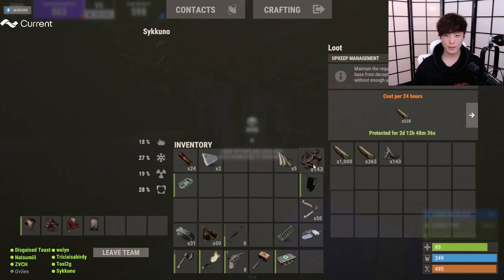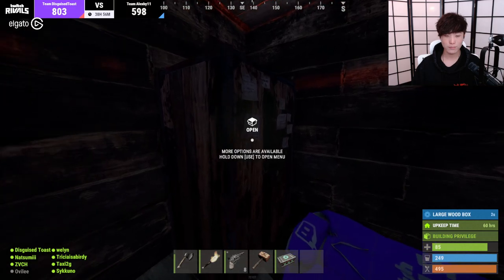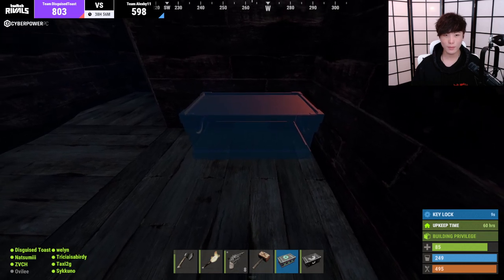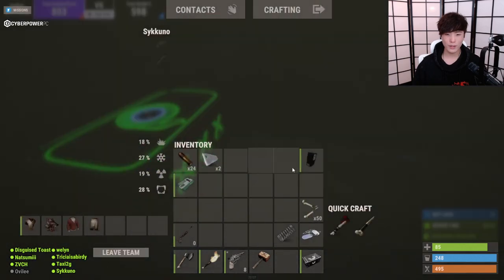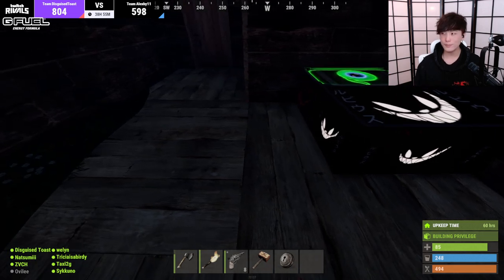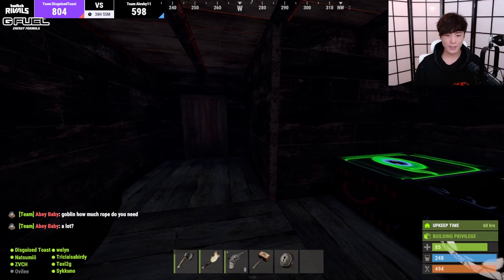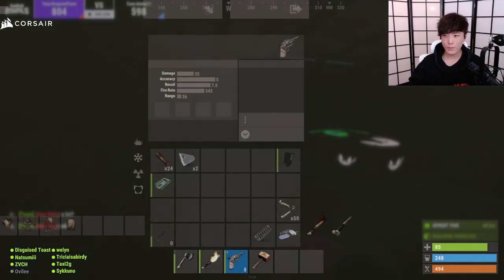Let's throw all this in — put the scrap in, cloth, pretty much anything we're not using immediately. You never know when you'll need it and we don't want to lose it. Did we put springs in there? We're just going to make a bunch of chests — it's not going to look nice but it'll be better than nothing. I think we're good, guys. We've made our base.